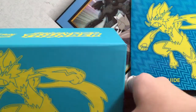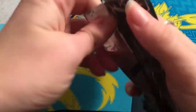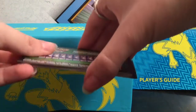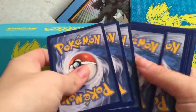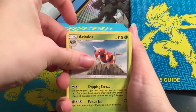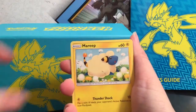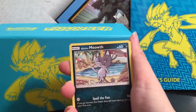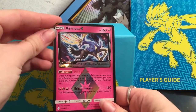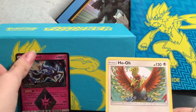We will open these packs. Hopefully we can pull something good. We have a Fire Energy, Ariados, Moomoo Milk, Vespiquen, Murkrow, Marill, Wurmple, Jigglypuff, Alolan Meowth, Xerneas Prism Star — which is actually really cool, I really like this card — and the rare is a Ho-Oh. We'll put the Prism Star right back there.